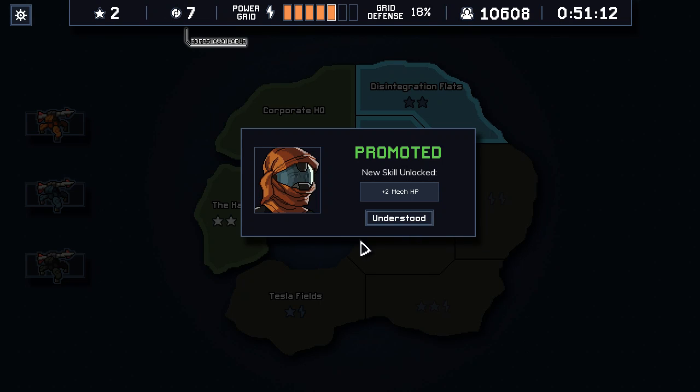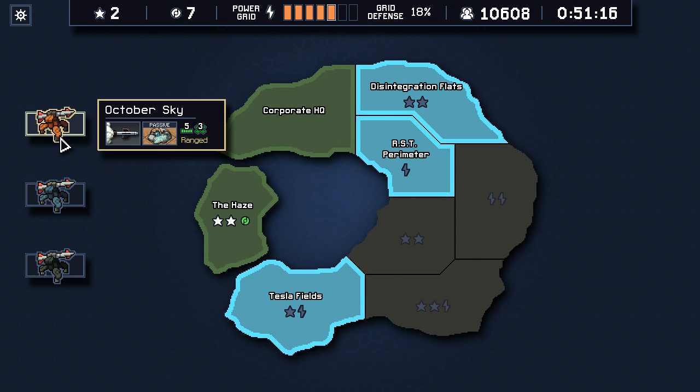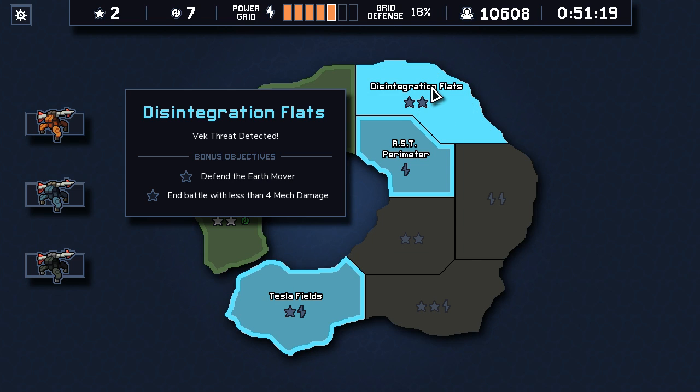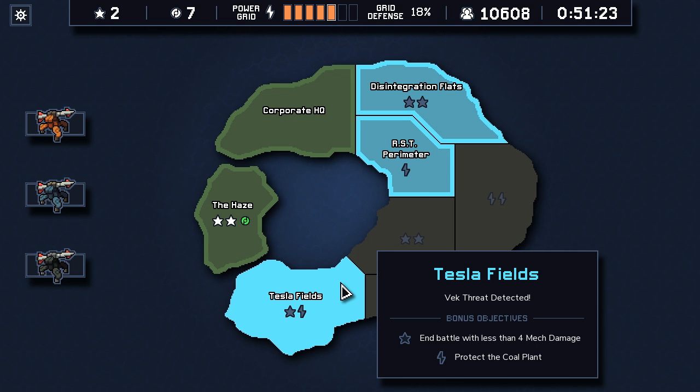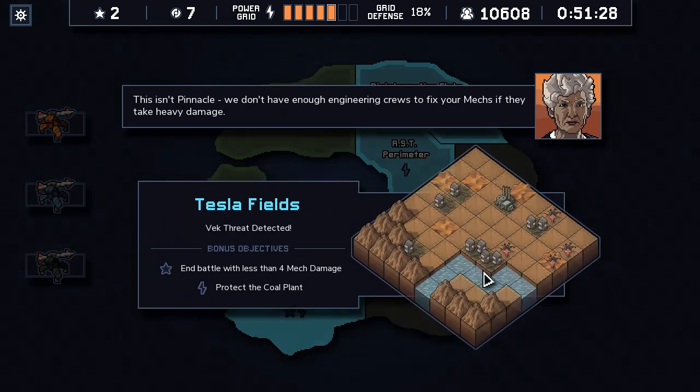That brings us up to seven power cores, and we get mech health and mech health. Cool, everyone has extra health — that's useful. Defend the earth mover, less than four mech damage. Lighting storm — let's go here.